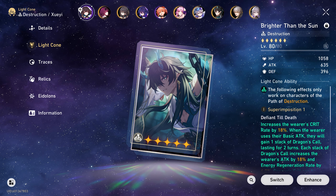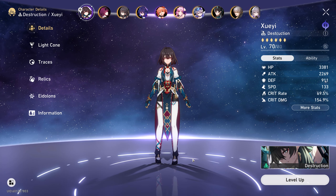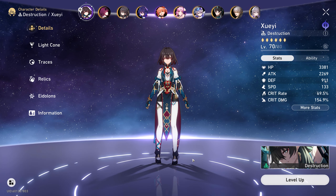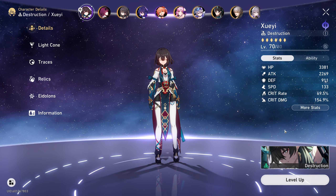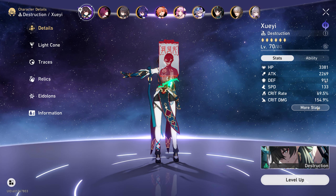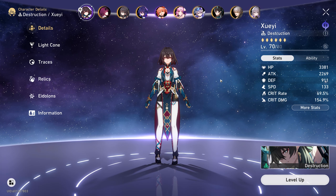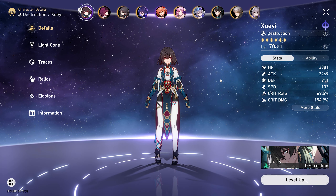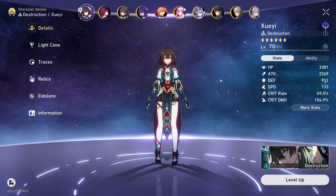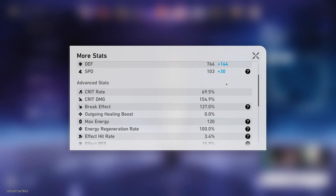For the light cone I'm using Imbibitor Lunae because that 18% crit rate is definitely going to come in handy, especially running Root of Little Arena. Although this light cone can fall off compared to On the Fall of an Aeon, because I'm running her with Bronya I can use Shui Yi's basic attack, then use Bronya to come back to Shui Yi and already have the Dragon's Call stack. That does circumnavigate the issue of not usually getting the buff, and running Bronya will help a lot with that.